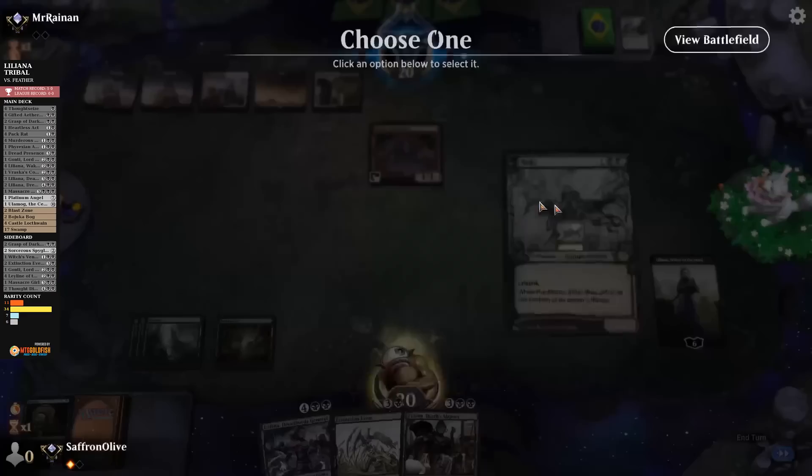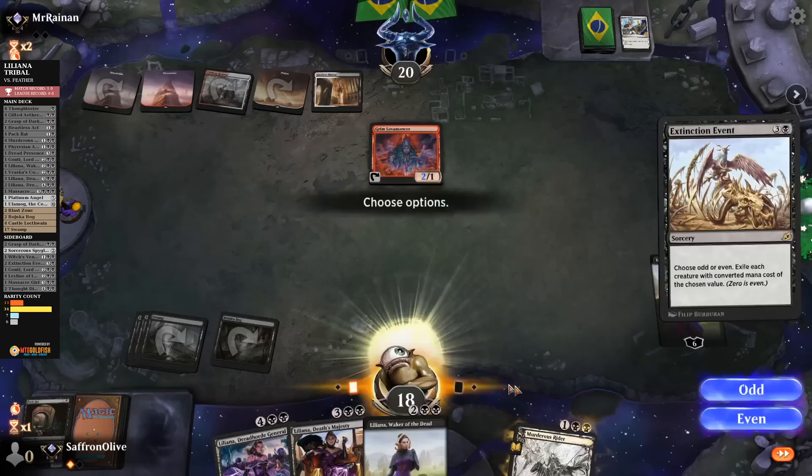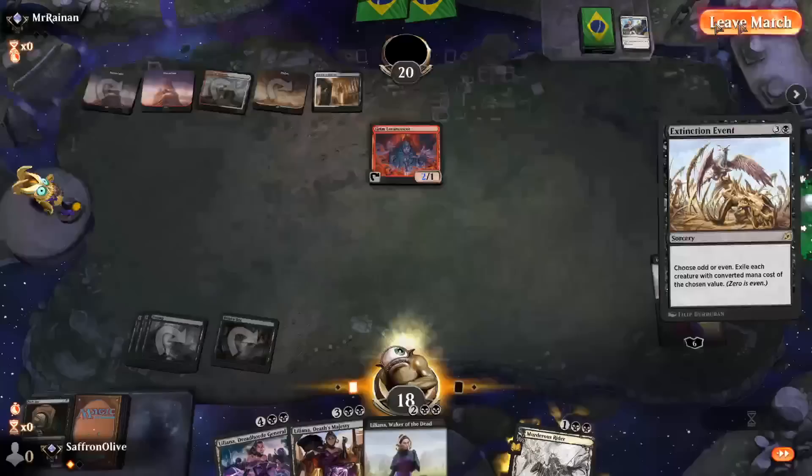Opponent drew Grim Lavamancer — Murderous Rider takes it. Opponent saves it? That's fine. Extinction Event — I think our game plan is to ultimate. Opponent Defiant Strikes to draw a card. We choose odds — and opponent is done! They see the ultimate coming. Wow, Liliana power!